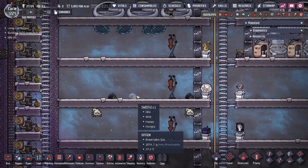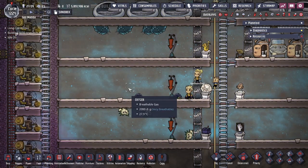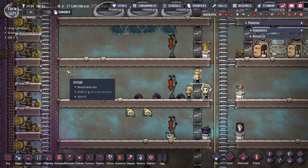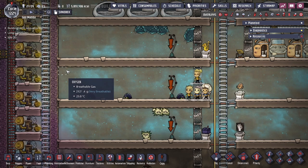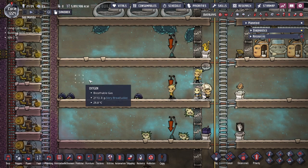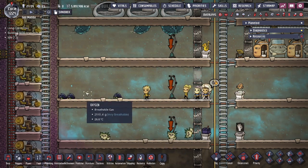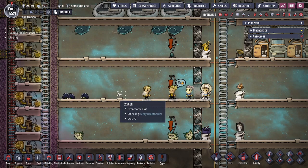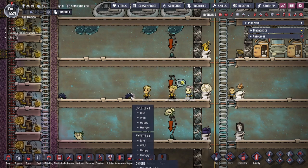One thing that all critters actually share is the fact that they can cramp themselves. One of the issues with cramping is that if a critter lays an egg within a confined space, they're going to require 12 tiles of space. Depending on which type of critter it is, it may require more or less in order for them to be spacious enough. You have to create boxes and only put a few critters in so they can lay an egg and still be alive and not cramped.